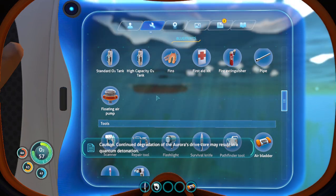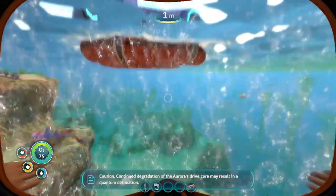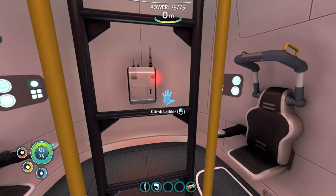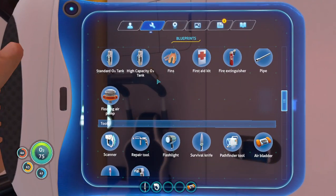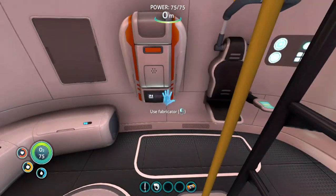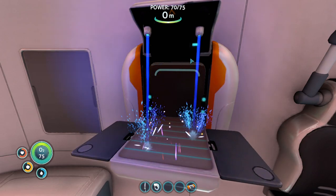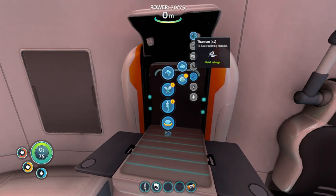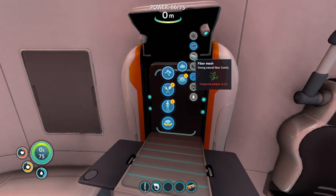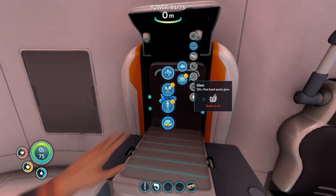'Caution: continued degradation of the Aurora's drive core may result in a quantum detonation. Continuing to monitor.' We don't want that to continue to degrade — that sounds bad. Quantum detonation does not sound like something that would be fun. Sounds very Hiroshima and Nagasaki-ish. But I can make glass right there so we can make that flashlight. Oh wait, we need a battery. Can we make the battery yet? Yes — we made one for the scanner, so we just need acid mushrooms.